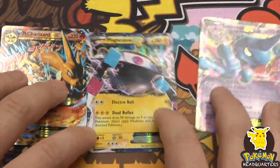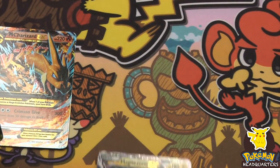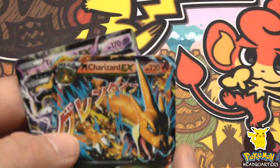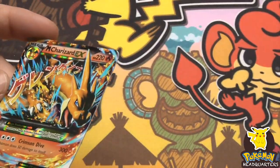The three EXs we pulled - very happy to have the Toxicroak EX, Magnezone EX, and of course the mega evolution Charizard EX full art. Just a beautiful card, absolutely beautiful.